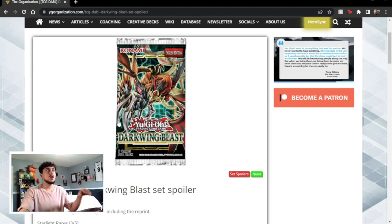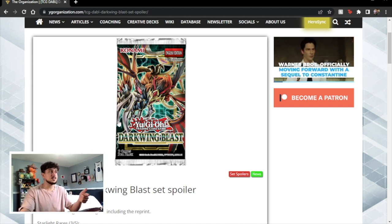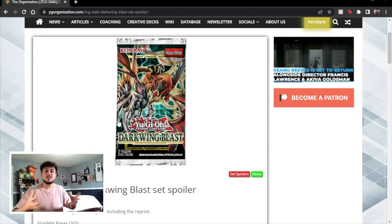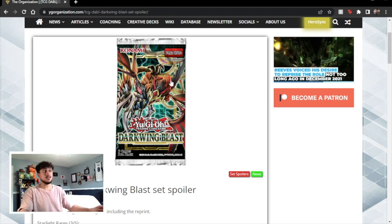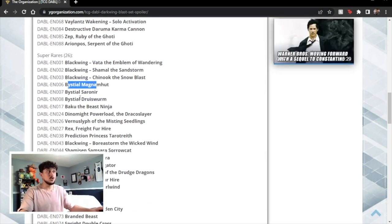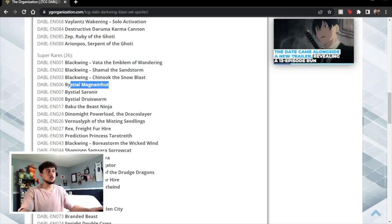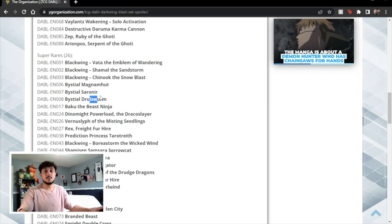This kind of reminds me of Breakers of Shadow — BOSH did everything. They had Cyber Dragon Infinity, Solemn Strike, Phoenix Rhino Warrior, Twin Twister — a little bit of everything in every single slot. Opening product might actually be worth it for this set. If you ever look at a set and say it might be worth opening, that's saying something. Pre-release prices are around $3.99 to $4.99 per pack, so you can hit a super rare and make your money back on the pack, which is insane.